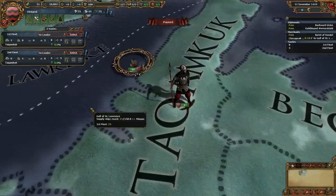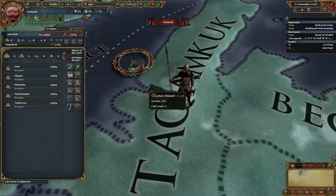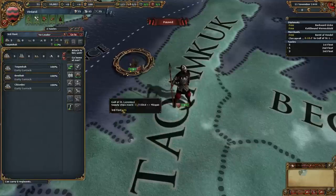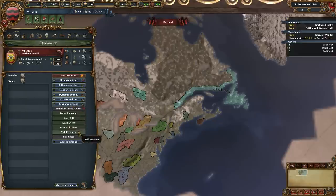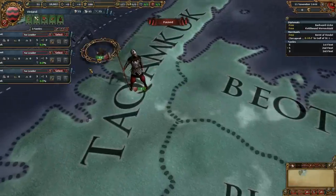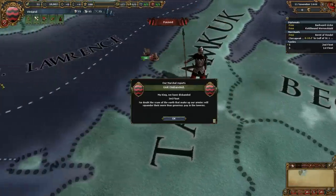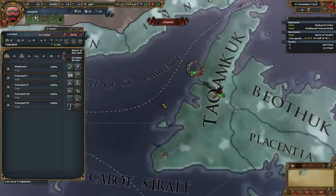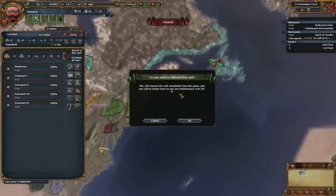So what do we do? We have some trade ships and we exist on the Gulf of St. Lawrence, so we might as well patrol that. We also have some heavies. I think I'm just going to delete those because they're very expensive. There's nobody who can buy my heavies, so I'm just going to delete them. I hate to just delete them because it's money down the drain, but I'm not going to mothball them until Europeans show up. We also have some transports which I probably don't need, so I'll delete those and we'll just go with trade ships for now.